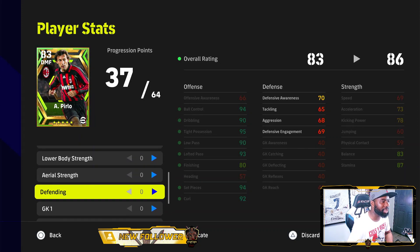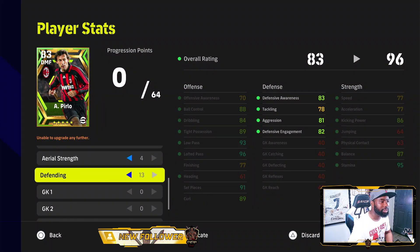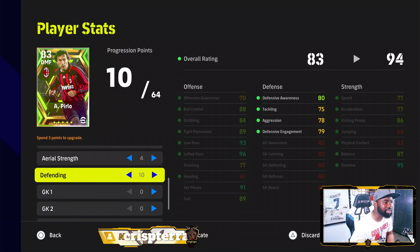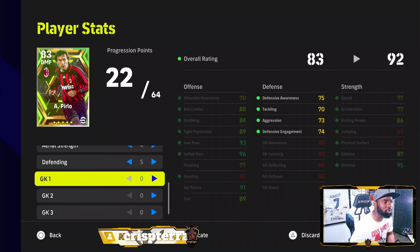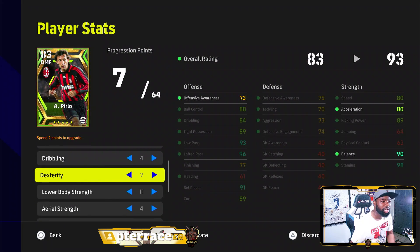Defensive — we don't really need defensive. Let me auto-allocate first. When I auto-allocate, I get aggression and defensive at 96, but I don't need defensive. So I'm going to bring defensive down and bring speed and acceleration to 80. This guy gets stamina 98 and balance 90.